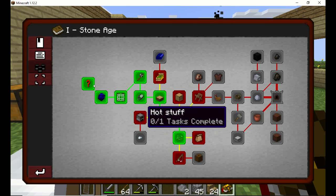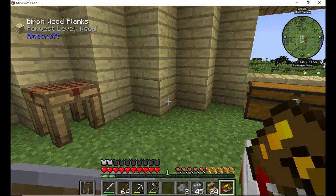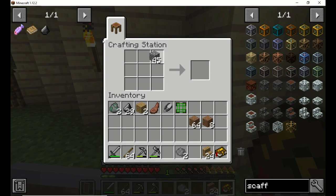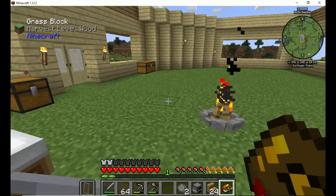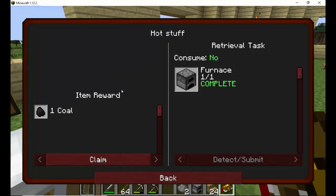So right now what we need to do is make a furnace, and we all know how to make a furnace — we've done that so many times in Minecraft it's not even funny. There's our furnace. And it should be dinging here — there it is. We get one coal out of that.